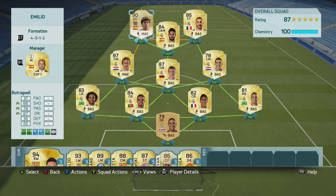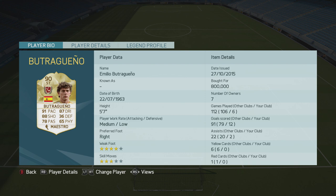He is so fast and with a 94 finishing rating, he pretty much puts everything in the back of the net and I loved it. His face card stats: 91 pace, 88 shooting, 78 passing, 87 dribbling, 65 physical. He also has a 4-star weak foot and for some reason 3-star skill moves. He has a medium-low work rate and he's kind of small, which is his only downside really, and I'll get into that later.